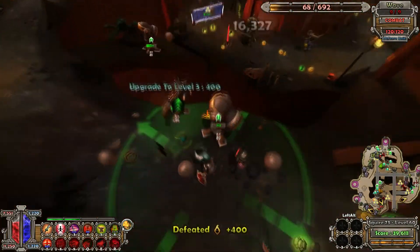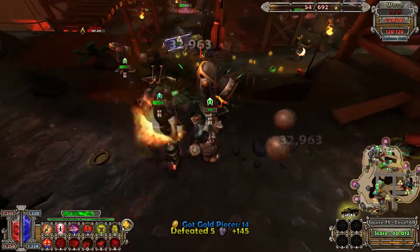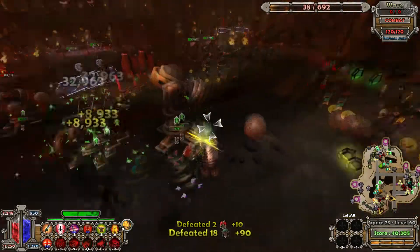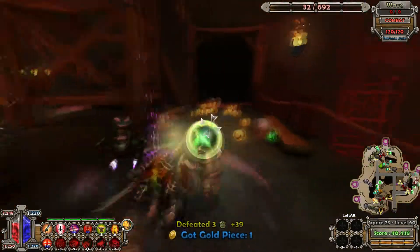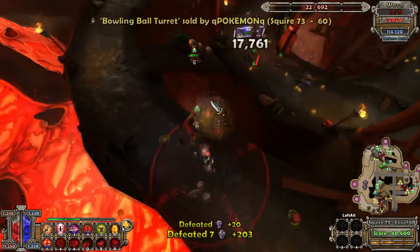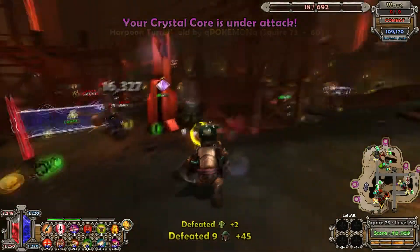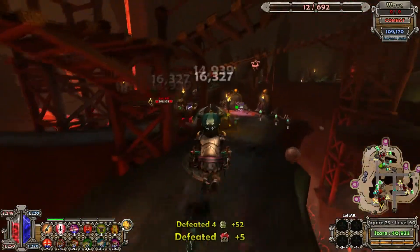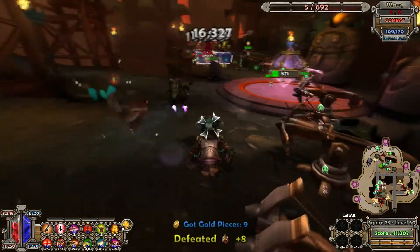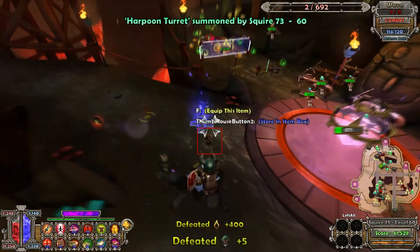Fully upgraded turrets at my stats — around 1200 — are about 36k DPS per bowling ball. With about 500 speed as opposed to the 360 that I have, they shoot out pretty rapidly, so it normally works pretty well. Here I am breaking this stuff down because the boss wave is approaching and everything up there was already done, so I just came down here to throw some more random stuff — ended up not really needing to.